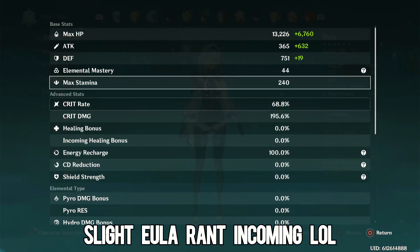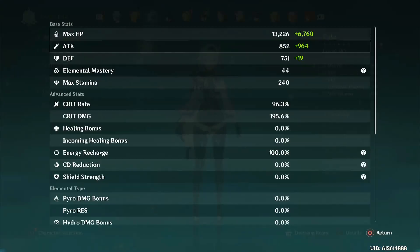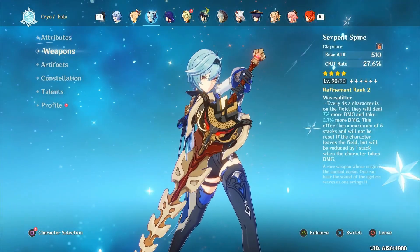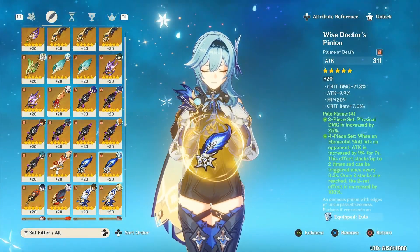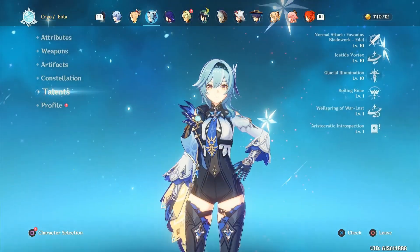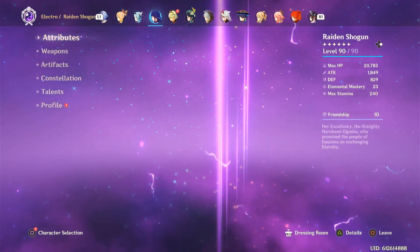Now, Eula — oh boy. I did end up switching her to Serpent Spine instead of the Snow-Tombed Starsilver, because that is by far her best 4-star weapon, and I'm just so sick and tired of her burst not critting. I don't use her as often anymore, mainly because it's just physical and I kind of get tired of using it, and I get frustrated when her burst sometimes just doesn't crit. And as you can tell, while I'm on 4-piece Pale Flame, you don't see any ER stats here. What I do to fix that is I use Raiden, Rosaria, and Diona with Sacrificial Bow just to help funnel energy into her, so I don't have to worry about energy recharge too much.